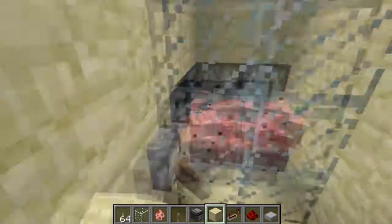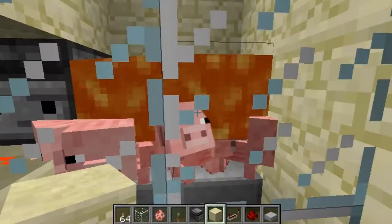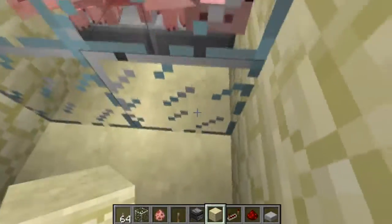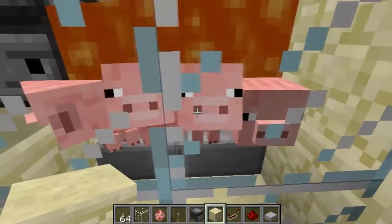And now when I flick this lever, lava will release, and all I have to do is wait for the pigs to grow up. They'll grow into the lava and drop cooked pork chops.